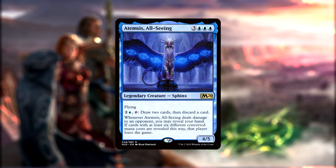Another Legendary Sphinx, this one being a 4/5 for 3-blue-blue-blue, who has 2 and a blue, tap, draw 2 cards, then discard a card. But Atemsis has an extra ability: when they deal damage to an opponent, you may reveal your hand. If cards with at least 6 different converted mana costs are revealed this way, that player loses the game. So the goal of the deck is to always know what cards are on the top of our deck so that we can carefully curate and craft our hand while also digging for Atemsis to quickly eliminate all of our opponents.